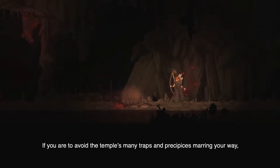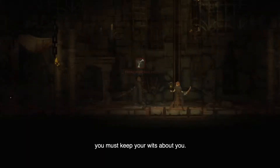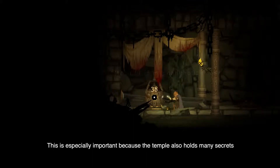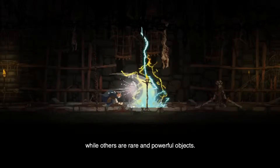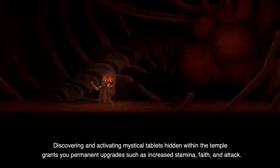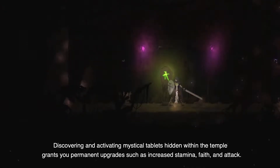If you are to avoid the temple's many traps and precipices marring your way, you must keep your wits about you. This is especially important because the temple also holds many secrets, some easy to reveal, some not. Certain secrets improve your character attributes, while others are rare and powerful objects. Discovering and activating mystical tablets hidden within the temple grants you permanent upgrades, such as increased stamina, faith, and attack.